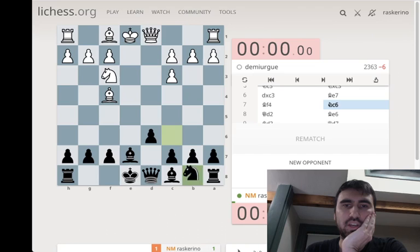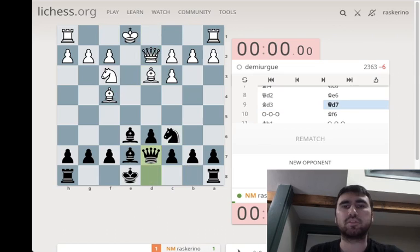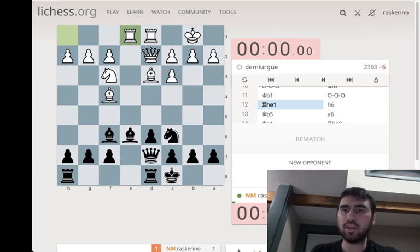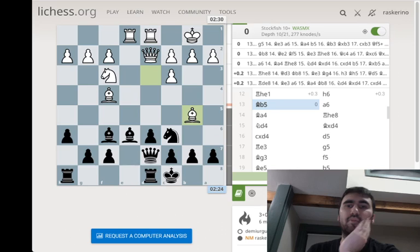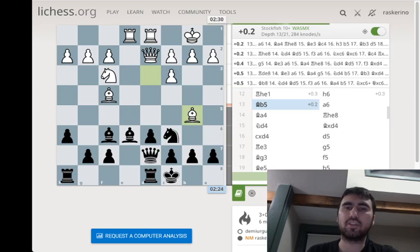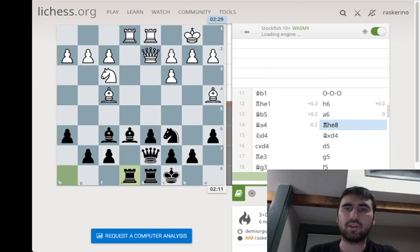So we got this normal knight takes c3 Petroff. Usually white's bishop goes to e3. I don't really know the differences. And then here I had to find kind of a plan or something to do. And I started with h6, which is correct - nice. h6, bishop b5. And this is often really annoying when you castle, but it's not as scary as it looks. So I throw in a6, but I don't need to make the weakness of b5 - I can just develop.